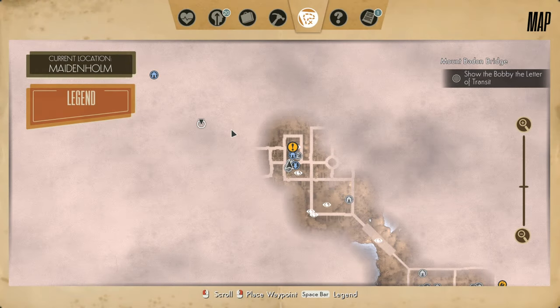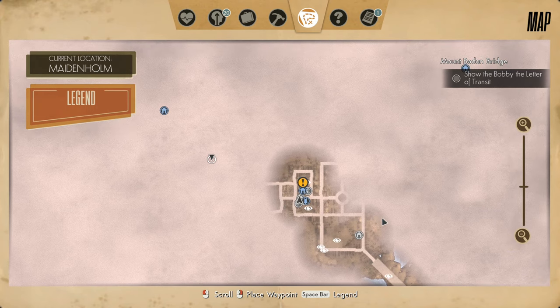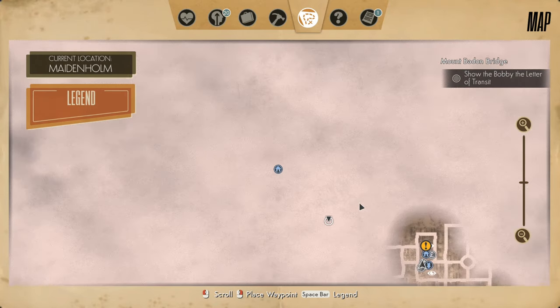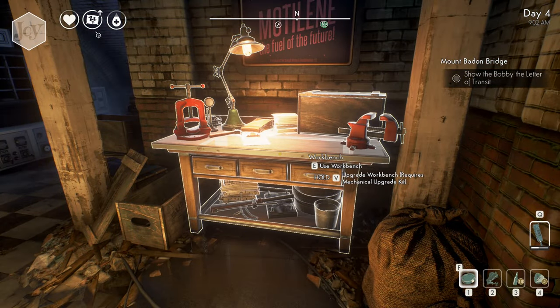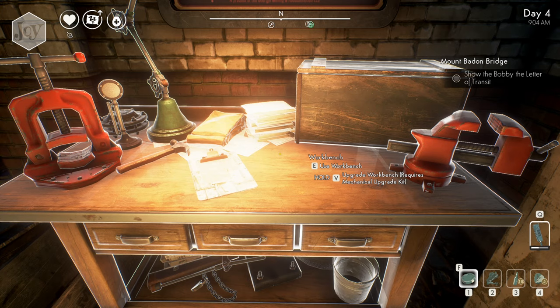Welcome back to We Happy Few. Next thing to do as Ollie is, I believe we're trying to get to the executive committee to try to convince them to tell everybody the truth about the fact that we could have actually done something against the Germans. The tanks weren't real. They didn't have nearly as much power as we thought they had. To do that, I got to show some Bobbies the letter of transit. Hopefully they'll let me in. But before that, I stumbled upon a quest here at the very end of the last episode. Don't actually know what it is, but it just appeared on the map. Off camera, I was just going around exploring the shelter and there was a bunch of blueprints on these tables.